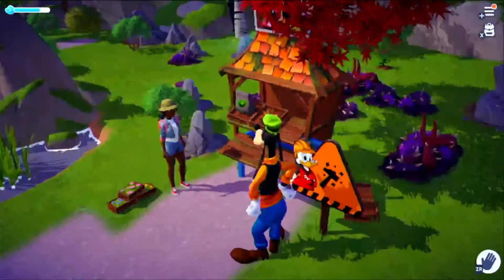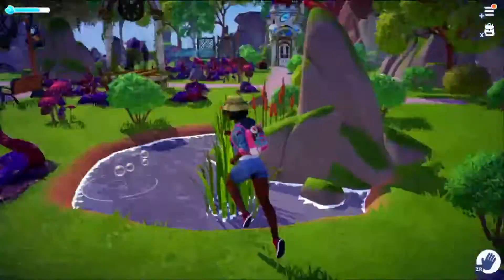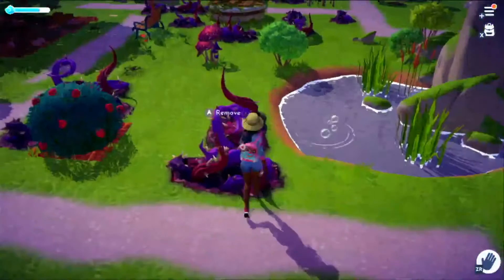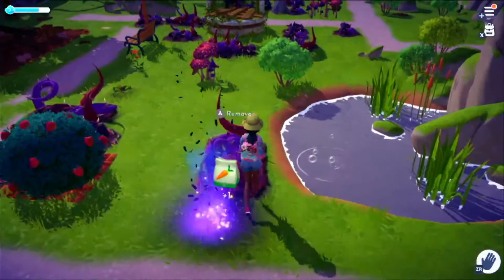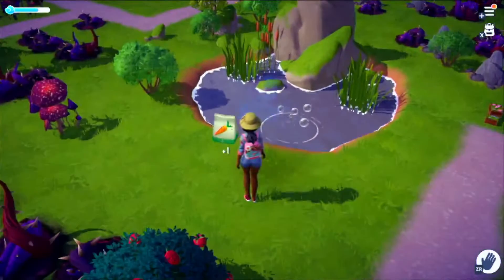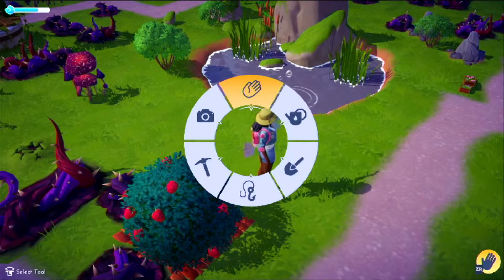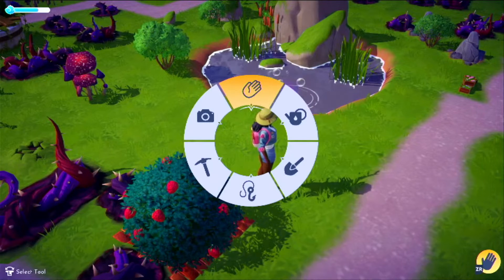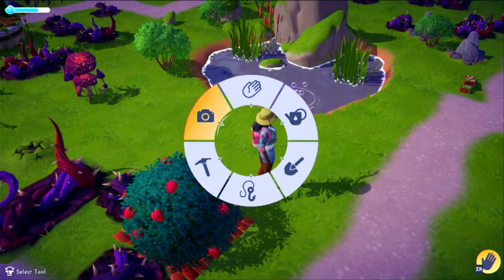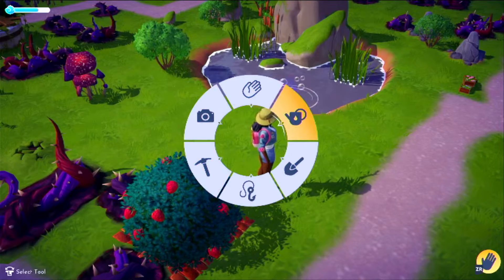Okay, I guess I'll do the fishing and I'll show my hands. All right, let me clear this out of the way. So ZR gives you your wheel — hold ZR and then you can cycle through your tools with the joystick.